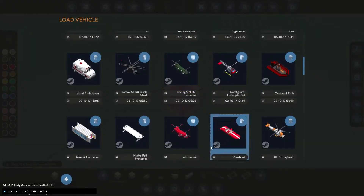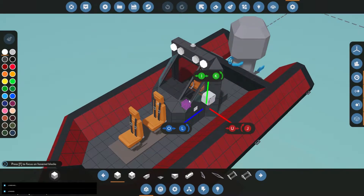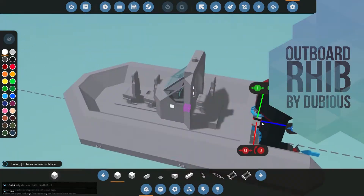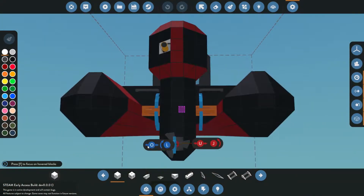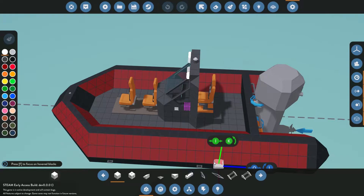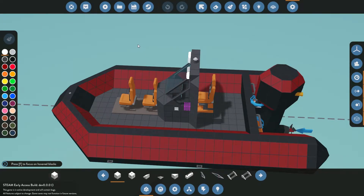Shall we go back and take a look at another one? By the same guy — the outboard rib. This has got an actual outboard motor on a little hinge there. It looks like a little dinghy type thing but a bit more advanced. The engine actually rotates side to side, so you've got no rudder — instead the propeller rotates side to side and it'll only steer when you're applying the power.